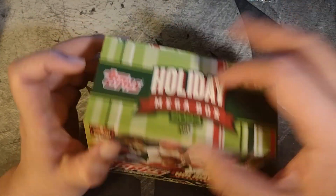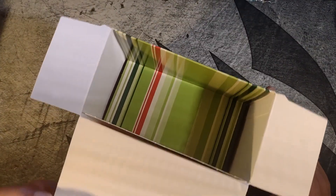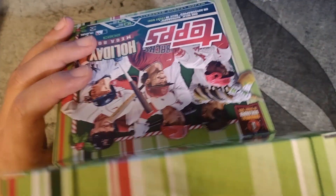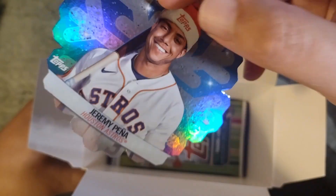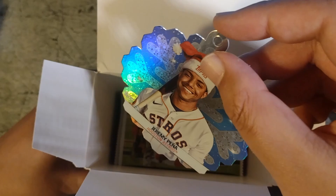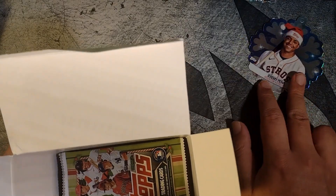Let's go ahead and take a look at what's inside of these. Have not done one for the channel yet. Let's guess who our ornament will be — I'm hoping for a Shohei ornament. And it's going to be Jeremy Peña. I do like that they have upped their game on the ornaments. These are metallic — I don't think they've been metallic in previous years. A nice ornament there.